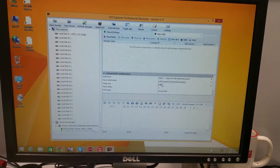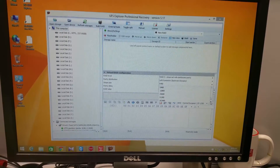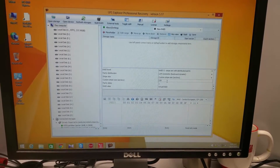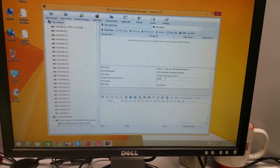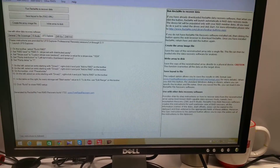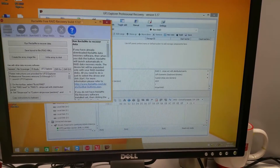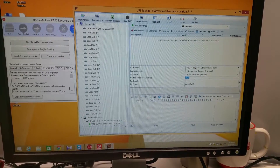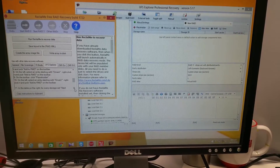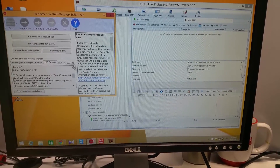The parameters are RAID 5, stripe set with distributed parity, stripe size is 1MB. Parity distribution is left symmetric backward dynamic. Parity delay we will leave at 1. The confirmed parity distribution is left symmetric forward.